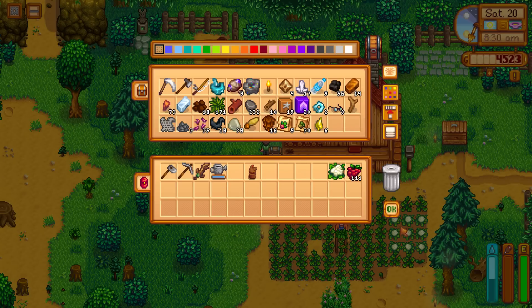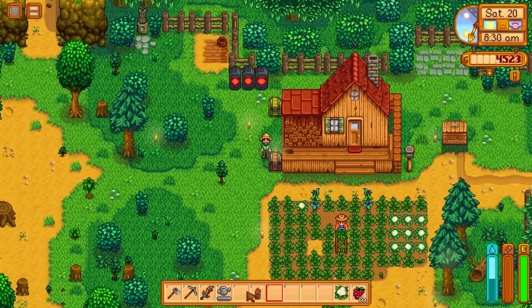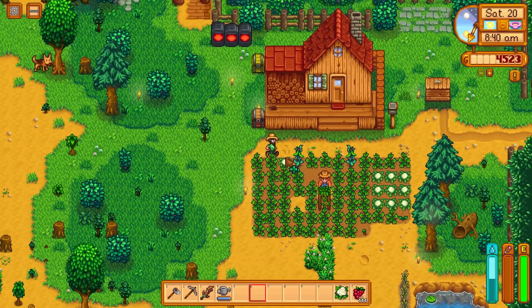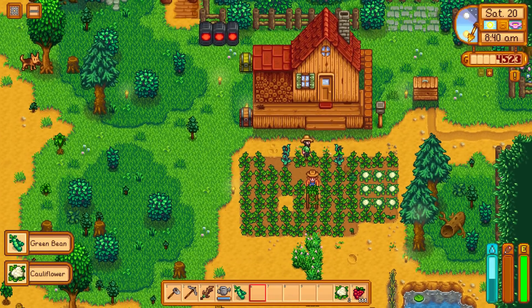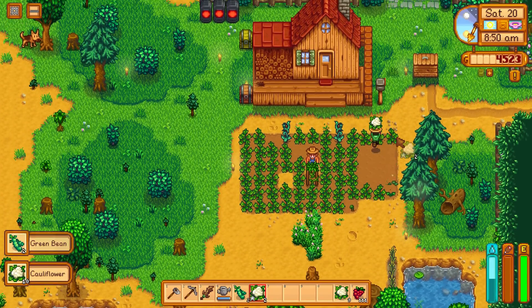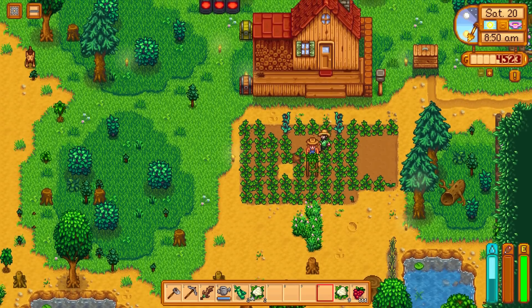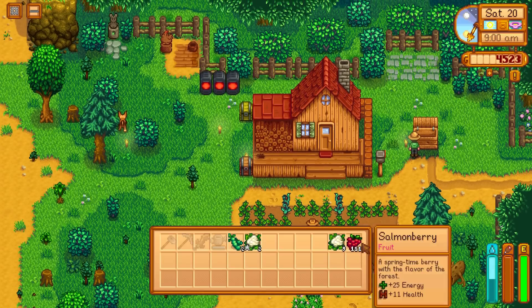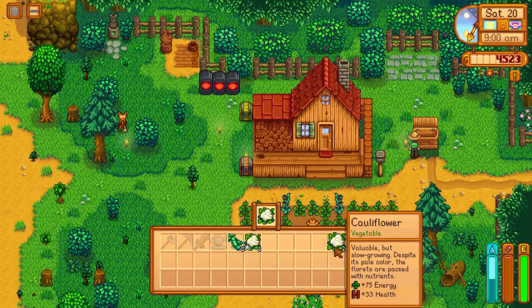Got this chicken statue — can't remember where it's from — but it's going up here near the doggo. Looks like we've got some crops today: some cauliflower and green bean. Some decent money right there. Jodie still wants that cauliflower, which we do actually have, so I'm going to keep one of those.